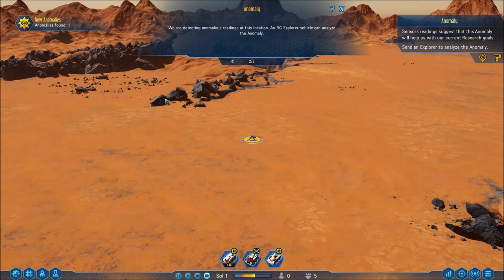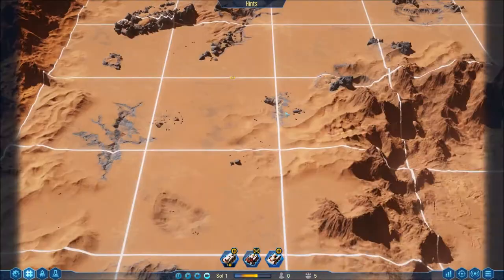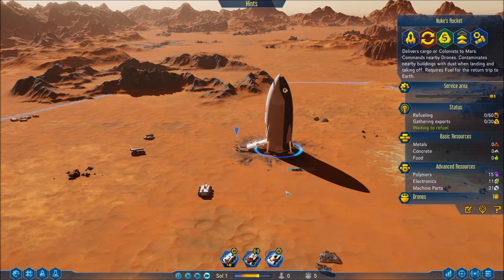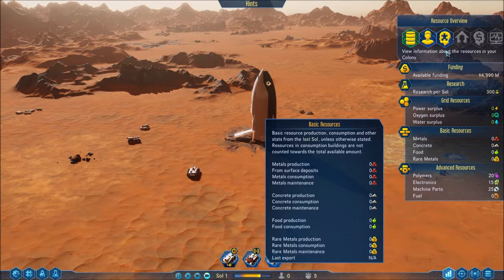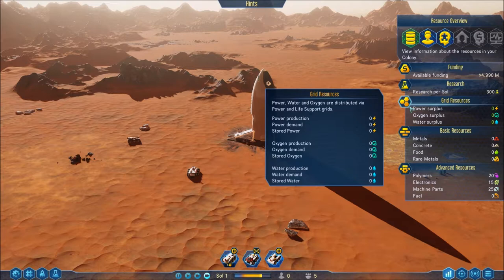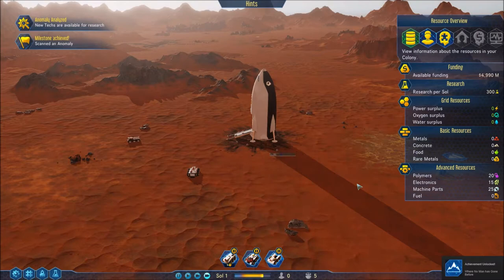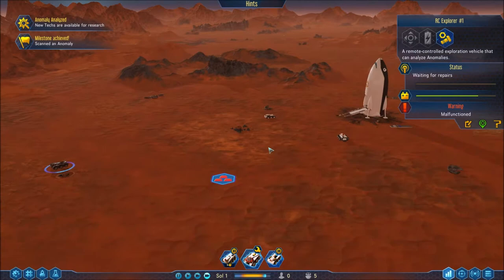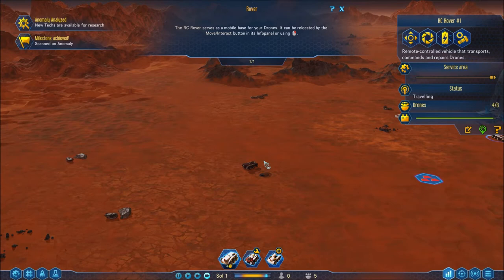Anomaly found! Those are research goals — I think that's straight research points. I need to build a concrete structure — getting there. The resource overview window is something everyone I've seen keeps up continuously, and I agree — you can't really tell what you've got going on without it. Oh, I just unlocked an achievement — Stone Age achieved! Then, incoming meteor — are you serious? It hit something. Okay, we need to get the drones over to fix it. Game, I just got here!